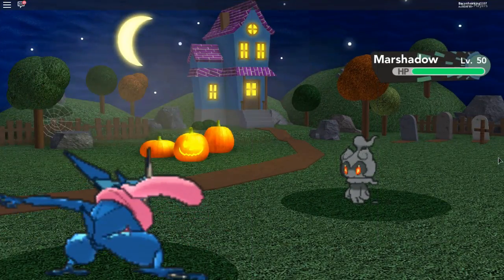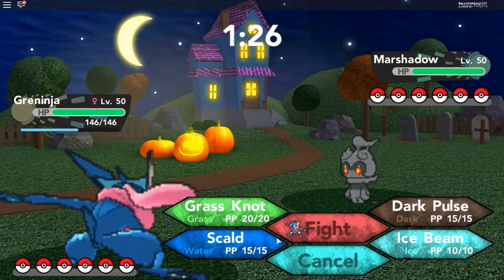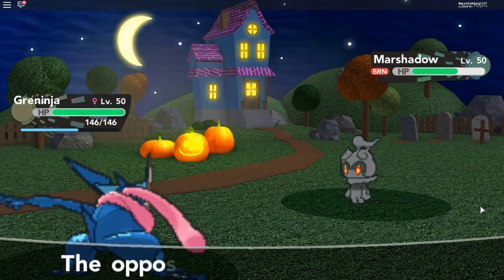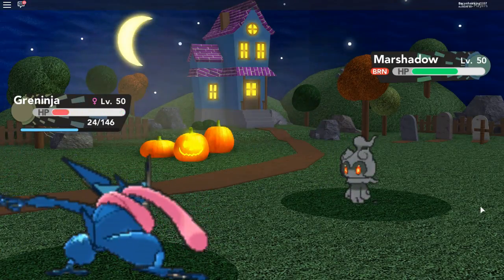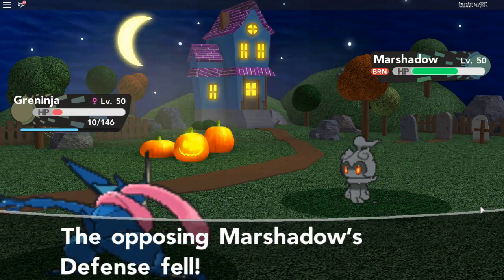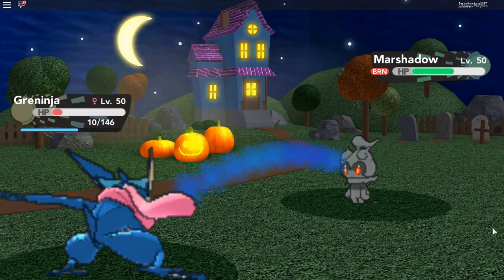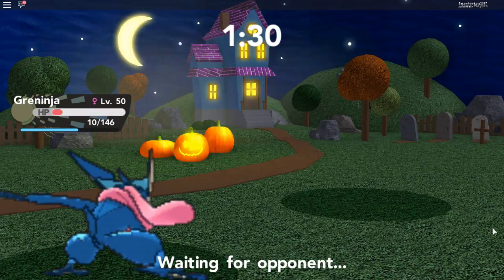Go Greninja. Oh it's a Mienshao. Okay Greninja, start with a Scald attack. Oh it burned him, that is a good thing. Oh he used Close Combat, I'm almost dead. Let's use another Scald. There we go, the Mienshao is down.